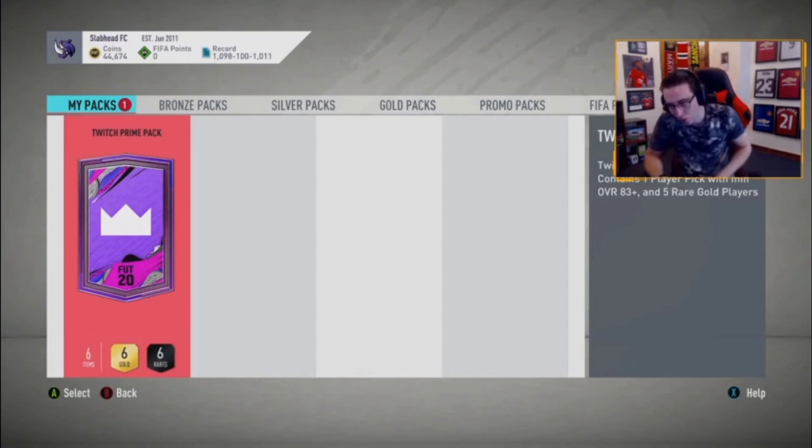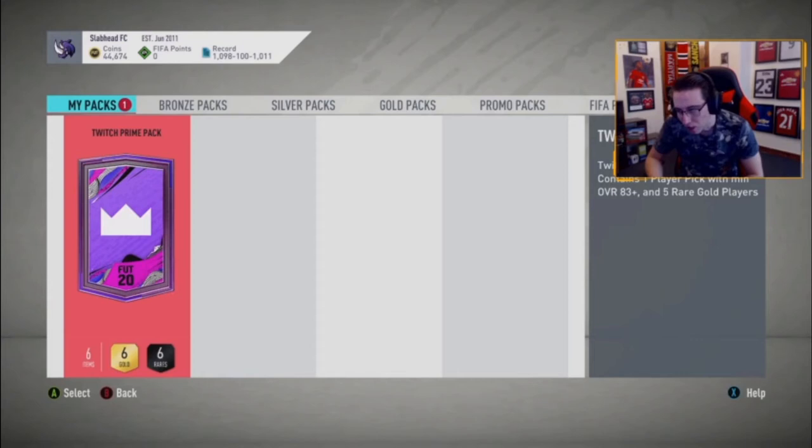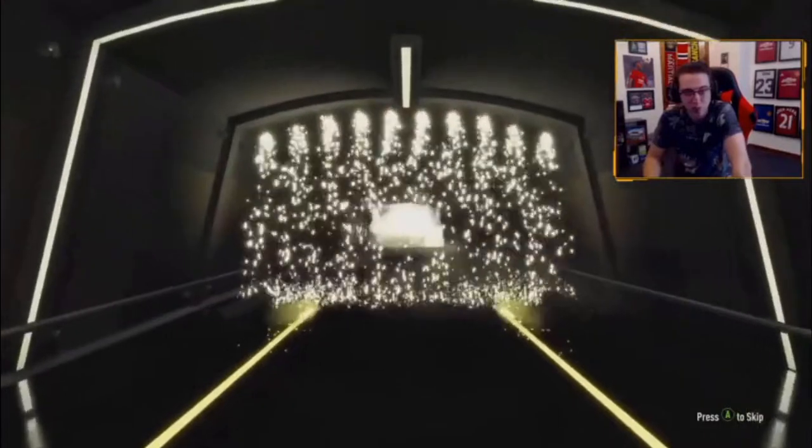Arsenal-United combined 11: Leno, Wan-Bissaka, Maguire, Bailly, Shaw, Pogba, Fred, Bruno, Rashford, Martial, Aubameyang — on current form. Yeah, Leno was the only good player for Arsenal in the last game — kept it from being a cricket score. Aubameyang obviously has a good chance of being top scorer so you can't not put him in. But other than that, as a United fan, I don't want anyone else from Arsenal.